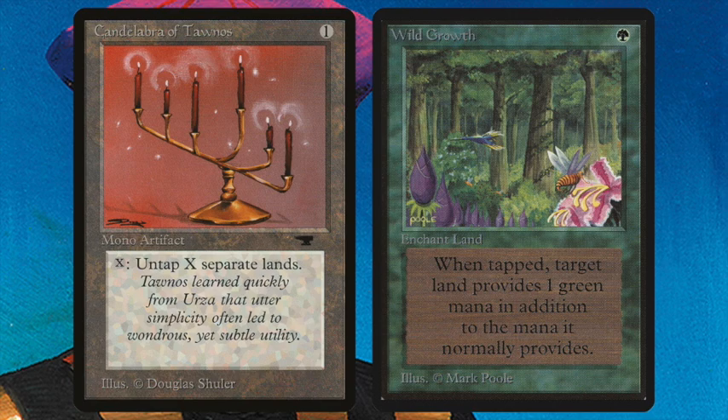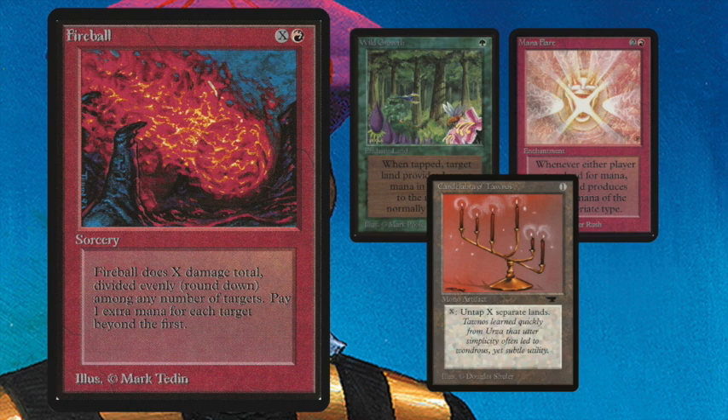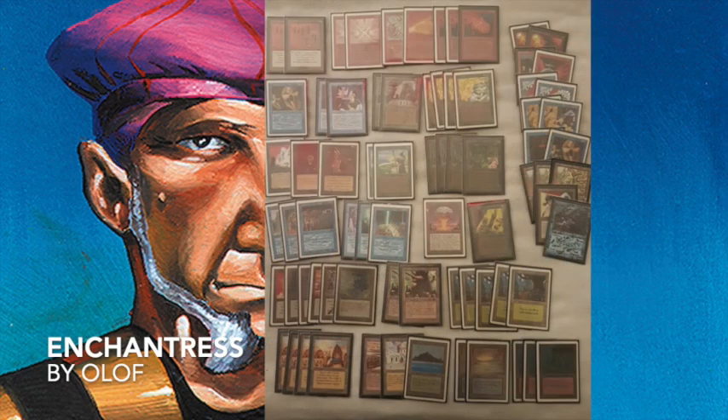Continuing with the Candelabra of Taunus, there's also the more obvious synergy with Mana Flare — combining Mana Flare, Wild Growth, and Candelabra of Taunus to create a giant Fireball. This deck is known as Candle Flare, but usually it's mono red, so it's nice that he's built this in here. Looking at his deck list, the Fireball is the way he wants to win — Fireballing me to death. Very interesting build, with a lot of different colors making it more versatile but also more dependent on his mana base and artifact mana.